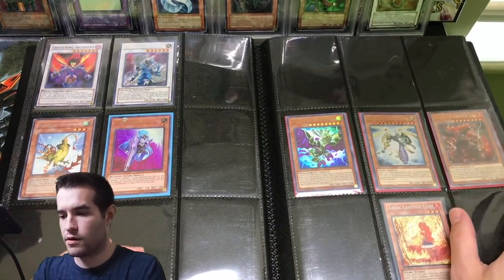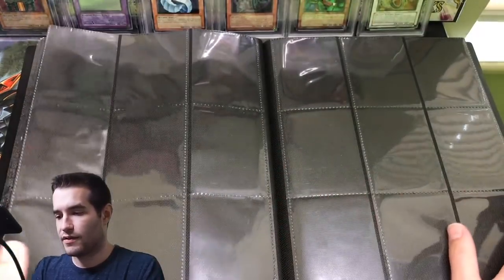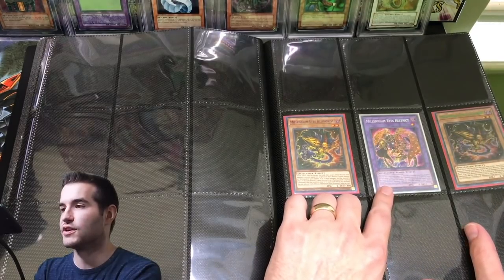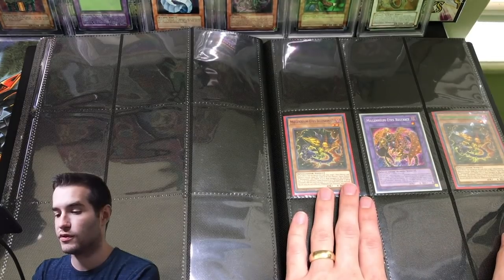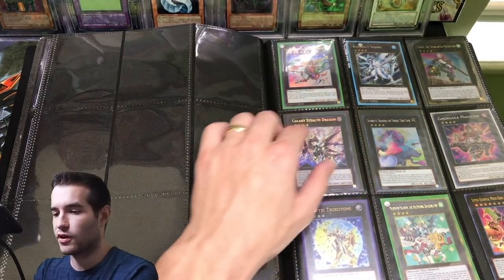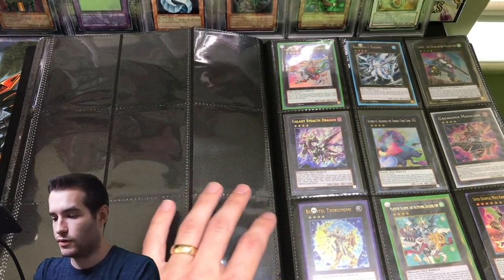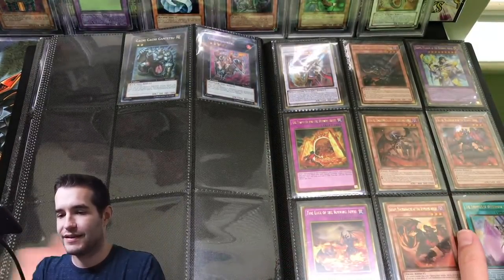This binder is oddly spaced out - there's just some random stuff here, random stuff there. Not much in the middle. We got another Millennium Eyes Restrict from Legendary Collection Season 1. Millennium Eyes Illusionist. Legendary Duelist Pegasus and then Legendary Duelist Season 1. Bahamut Shark - that's a pretty good card. We got a Gaia card, a Bougente. Not a Susanowo though - it's not a Susanowo guys.